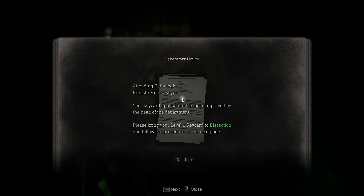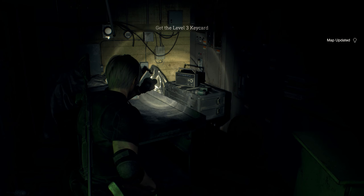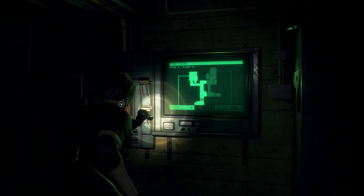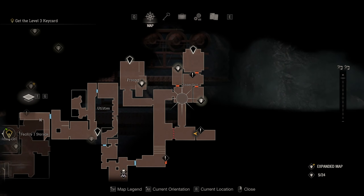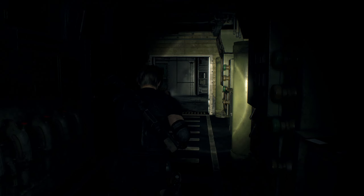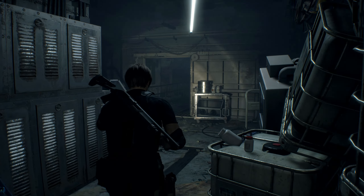So we need the level 1 keycard — take it to dissection and follow the procedure. Overwrite the card for level 2 in the freezer and incubation for level 3. Get the level 3 key. Okay, so this guy must have had his card in the freezer. Let's go to freezer first — I believe the power is on in the freezer.